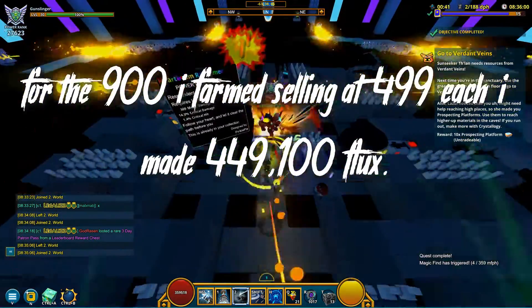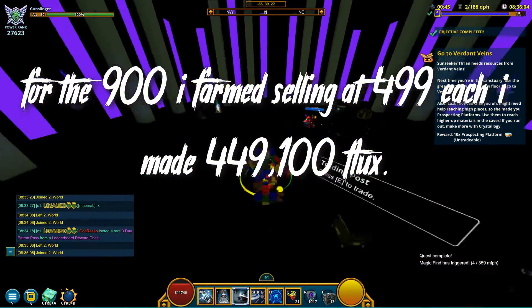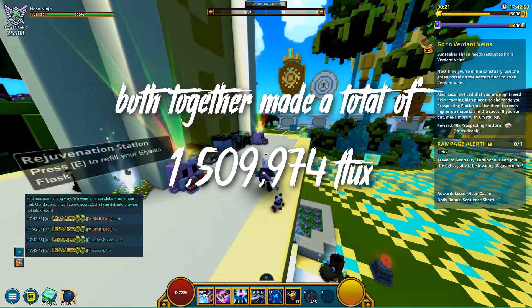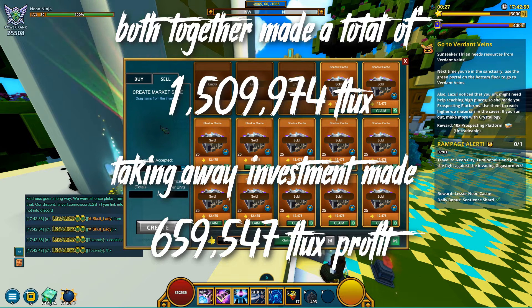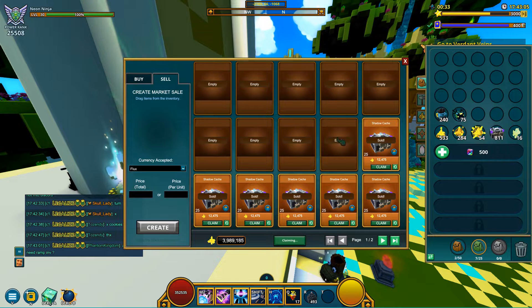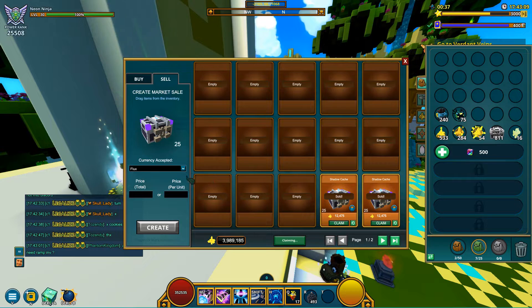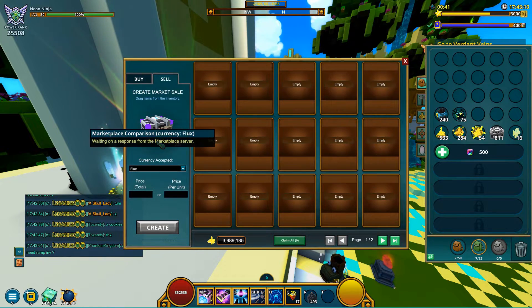For the 900 caches I farmed, selling at 499 each, I made 449,100 flux. Combining both, I had a total of 1,509,974 flux. Taking away the investment, I made 659,547 flux profit off Shadow Tower Day this week. If you're wondering how much profit was made off the investment only — the 850,000 flux for the 2,000 caches — I made 210,474 flux profit from the purchased caches.